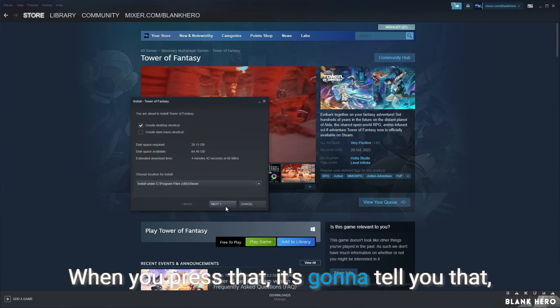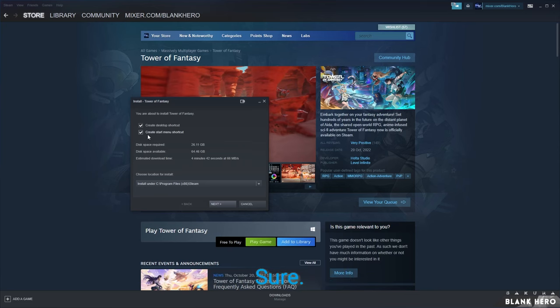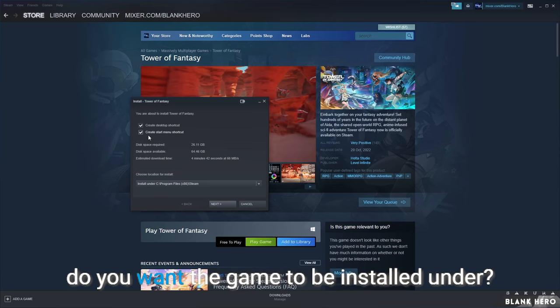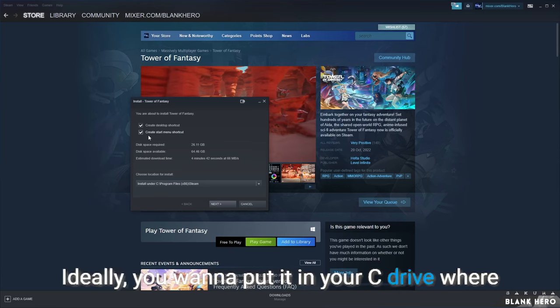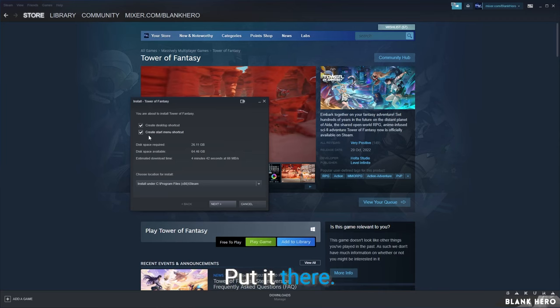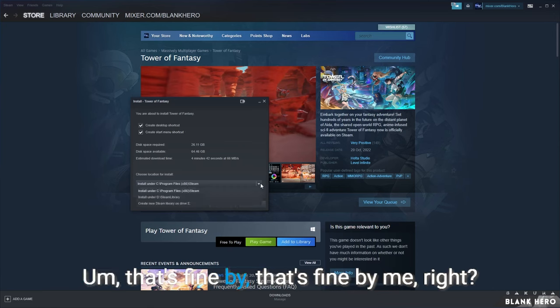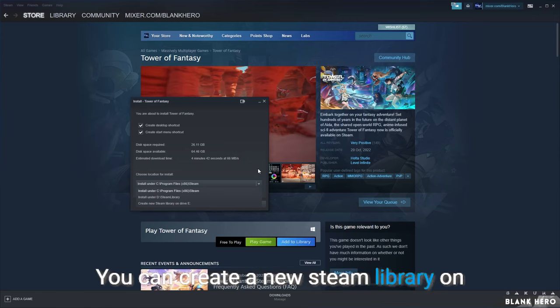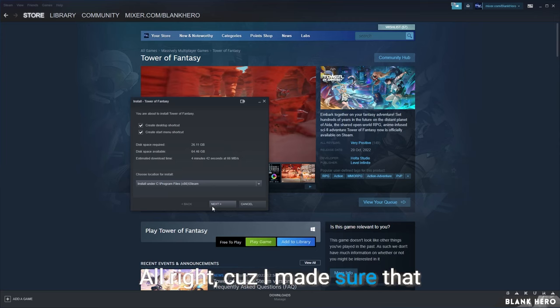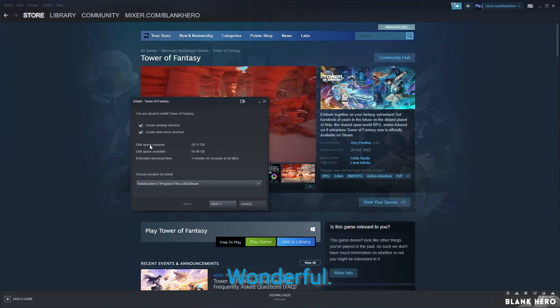When you press Play Game, it's going to ask if you want to create a desktop shortcut — yes — and a start menu shortcut — sure. The most important part is where do you want the game installed. Ideally, put it on your C drive where you're running your NVMe or SSD — the fast drive. By default it goes to Program Files (x86)/Steam. Estimated download time is 4 minutes 42 seconds, so that should be relatively fast.